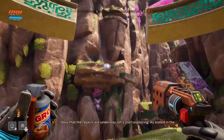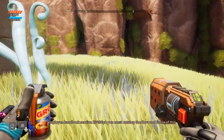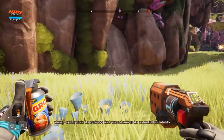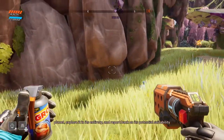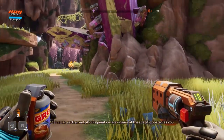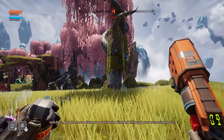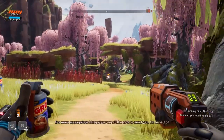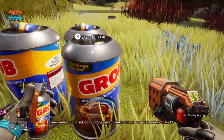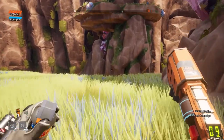Now that the repairs are underway, let's start exploring. As stated in employee handbook section 23498, you must catalog the flora and fauna of this planet, explore it in its entirety, and report back on its potential suitability for human settlement. At this point we are unsure of the specific obstacles you will face, but the more data you provide to Kindred through your scanning tools, the more appropriate blueprints we'll be able to send you. On behalf of everyone at Kindred, both biological and autonomous, we wish you good luck. Why thank you.